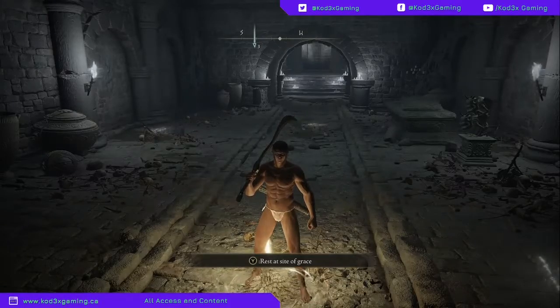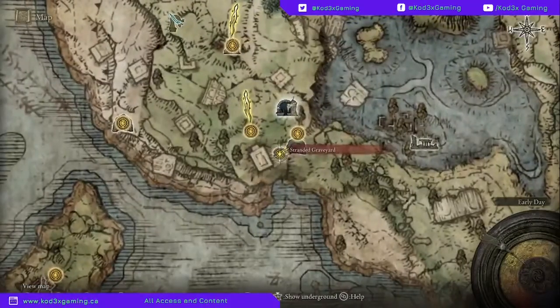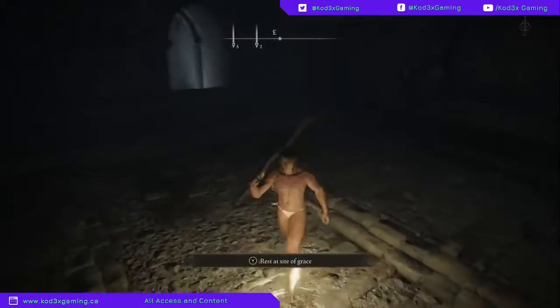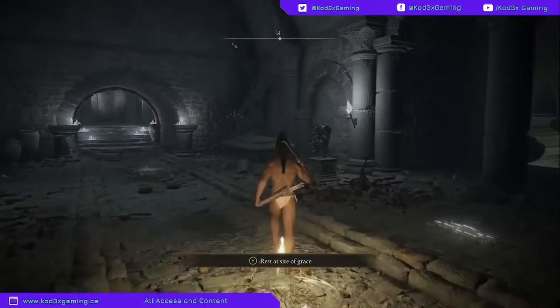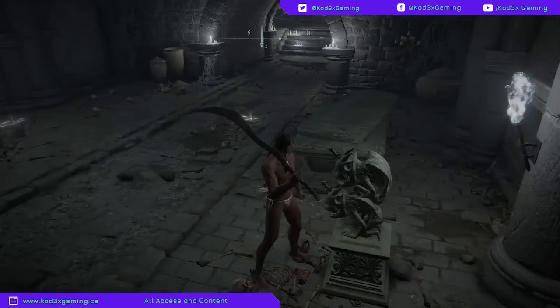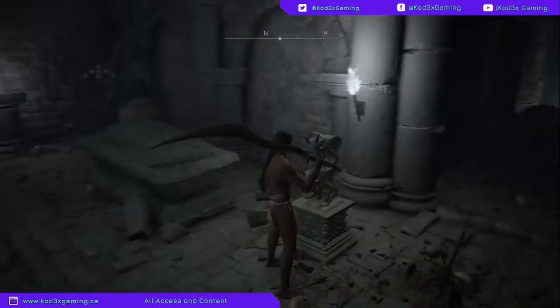What's up guys, it's Codex and we are back in Elden Ring. We are at the Stranded Graveyard, right below the First Steps in the tutorial zone, and this is one item you need to get. As you're running by, you're going to see a giant wall of mist with these two gargoyle guys — they're going to require an item called a Stone Sword Key.